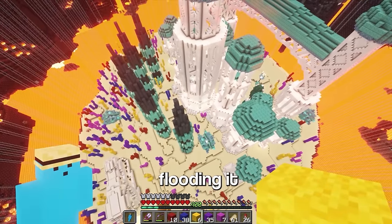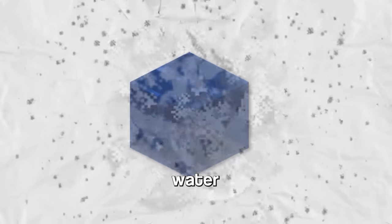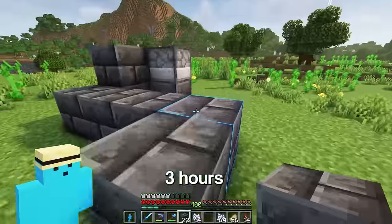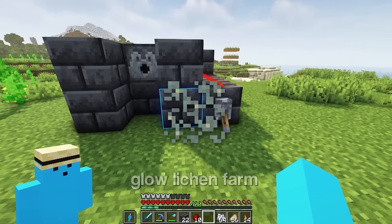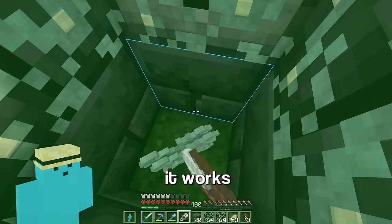It's about time to start flooding it. You may be wondering how I'm going to flood the nether. Introducing snapshot 21w03a — if I combine glow lichen with lava, it should make water, even in the nether. So I spent the next three hours building a glow lichen farm — I'm kidding, this took me like two minutes. Now I'll turn it on and yeah, it works, nice. I've now got all the glow lichen I need.